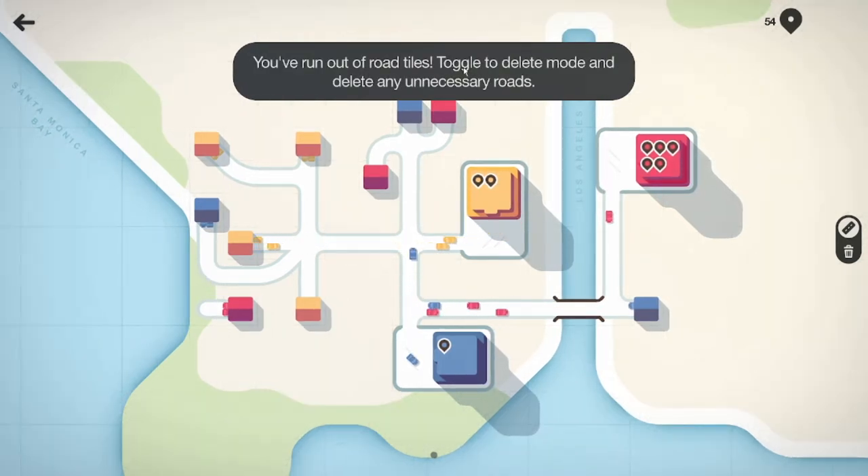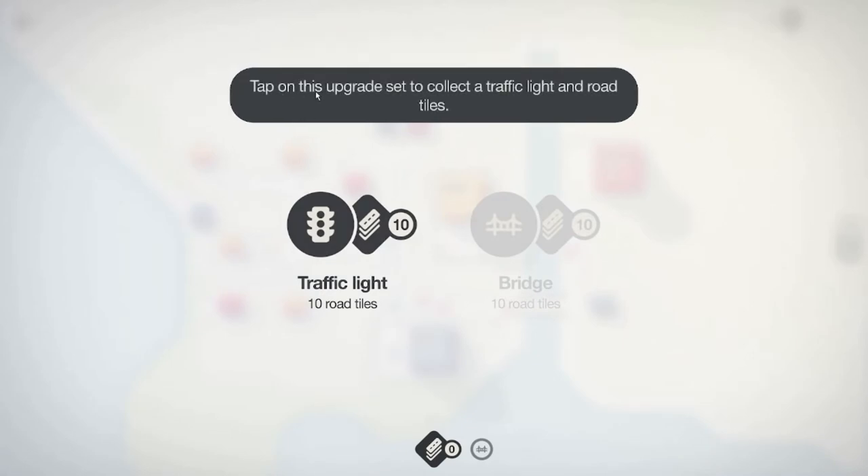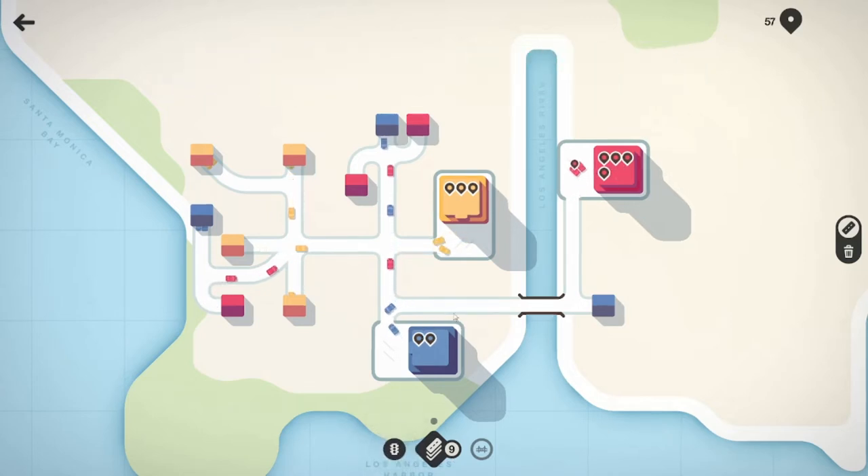You run out of road tiles — toggle to delete mode. That gives me ten more roads and traffic lights. Click on traffic light.